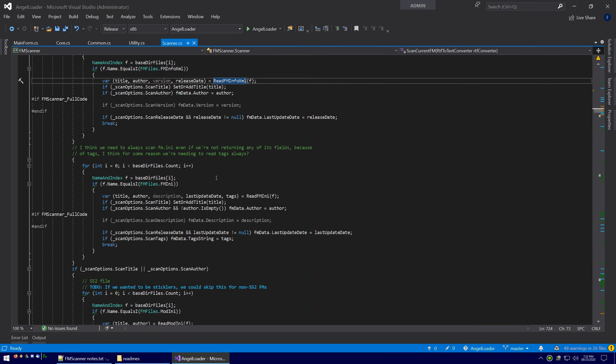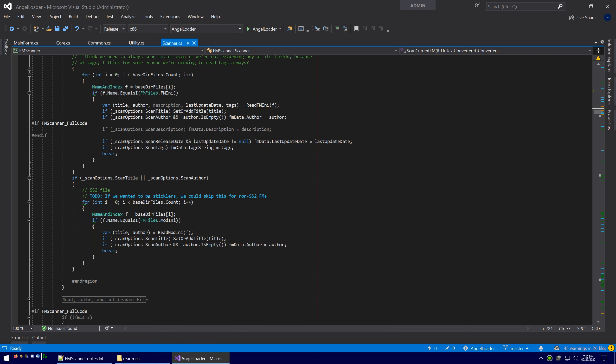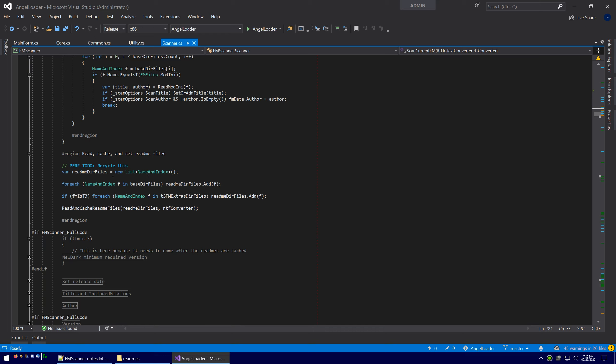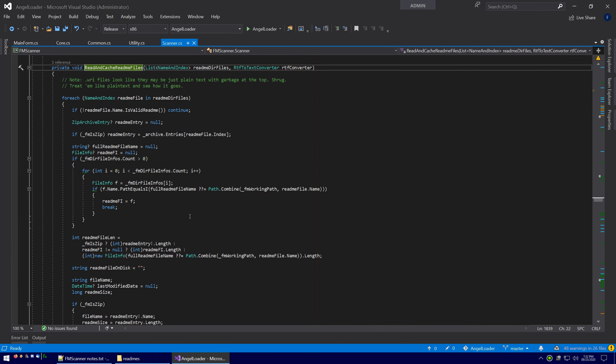We might end up with some values filled out from scanning these files if they exist, but otherwise we carry on. Now we go to read, cache, and set readme files. Readme scanning is kind of the main place AngelLoader is going to try to get values from. If fminfo files don't exist or don't provide all the values we need, we scan through the readmes. We can scan plain text readmes, .wri readmes — which are basically plain text with garbage at the top — and we treat them like plain text. We can scan GLML readmes, which is Garrett Loader Markup Language, sort of like a small subset HTML tag-like thing.